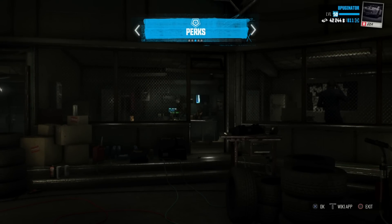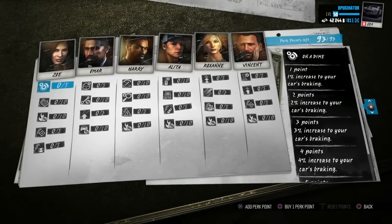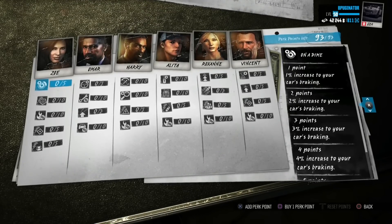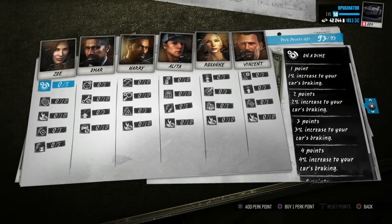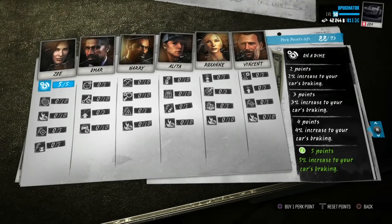If you look at the top right up there, that's my car level — it's 684. This is how you're going to max your car out once you have a level 50 platinum piece on every piece of your car and you're still not 1299. So what you're going to do is get your braking maxed out right here.